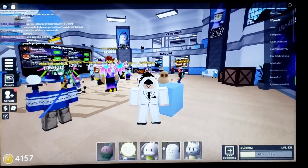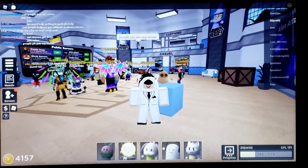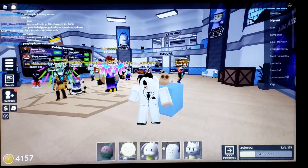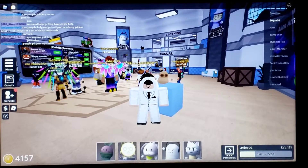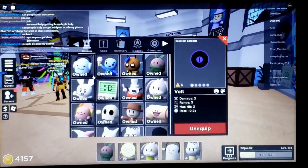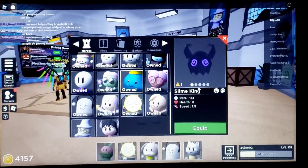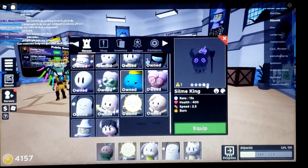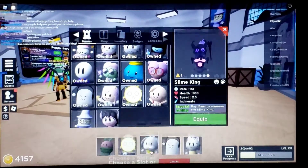Wait — I said I would show you the slime king skin. Look at it — are you telling me this isn't a sick skin? Look at this thing! Hold on, let me equip this real quick and show you something before I go.